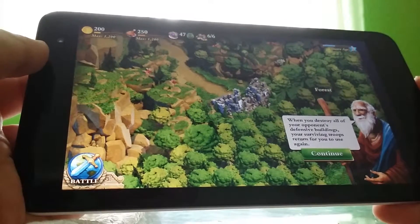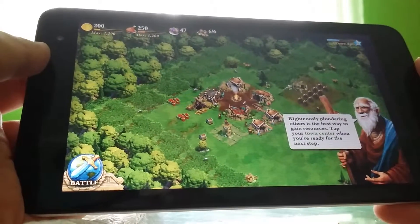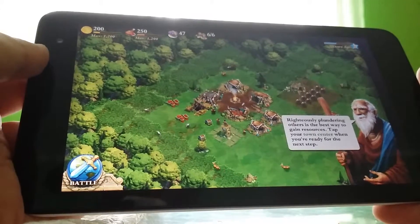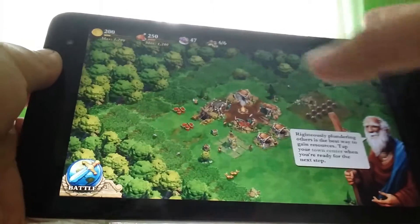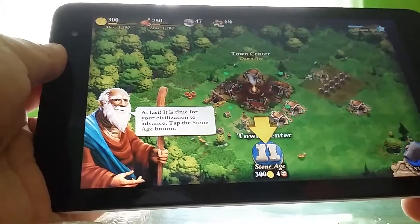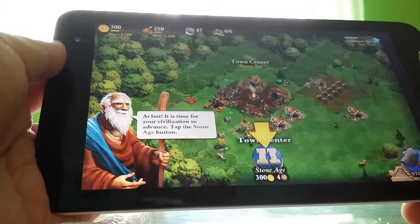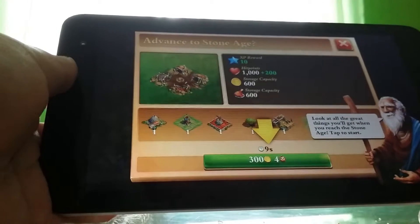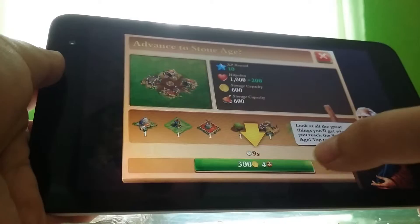When you destroy all of your opponents' defensive buildings, your surviving troops return for you to use again. Righteously plundering others is the best way to gain resources. Tap your town center when you're ready for the next step. It is time for your civilization to advance — tap the stone age button. Look up the great things you'll get when you reach the stone age, tap to start.